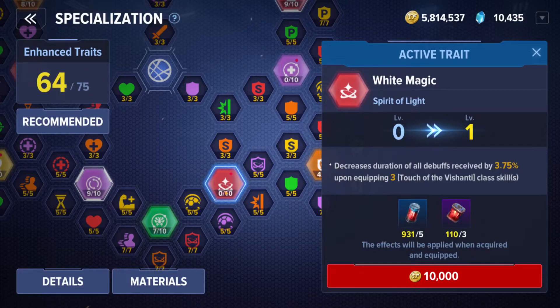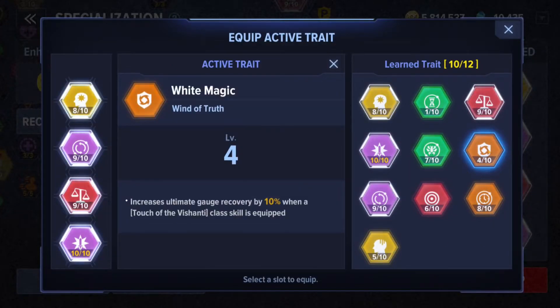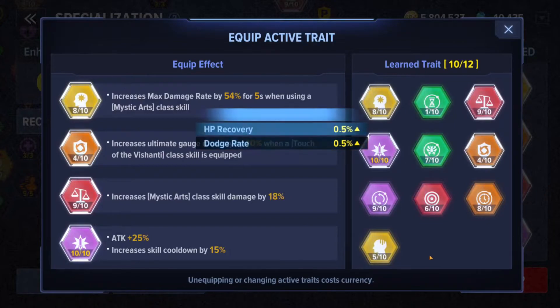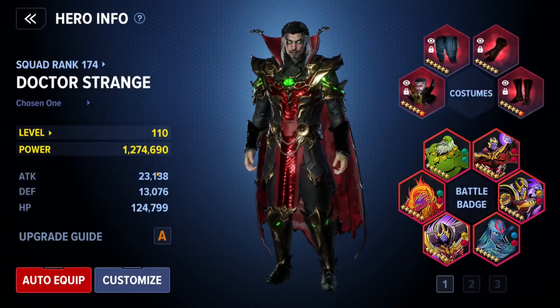The decreased duration of all debuffs received, unlocked when equipping three Touch of Ashanti class skills, would be the most beneficial of those active traits — useful against Star-Lord, Storm, and maybe Spider-Man in PVP. I'll equip that one. There's also a problem with this system: they don't give you a way to switch out active traits for free. I have to pay gold and conversion currency to switch them, which makes you less likely to experiment.